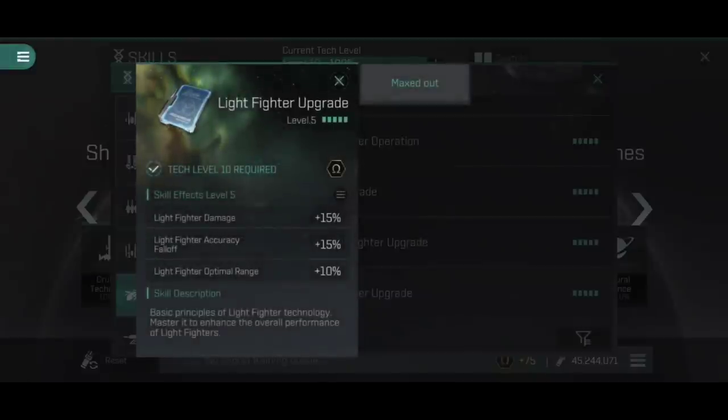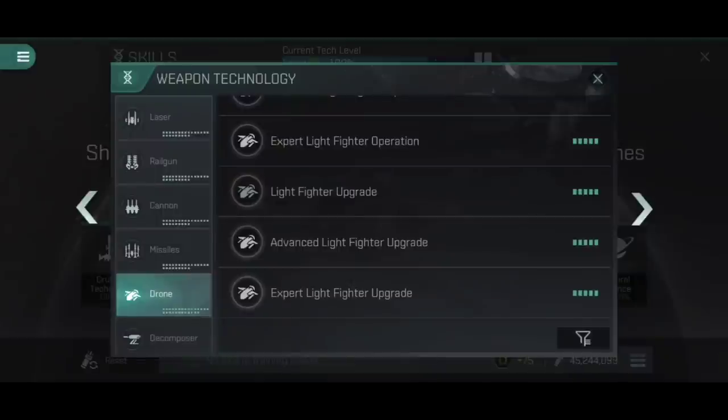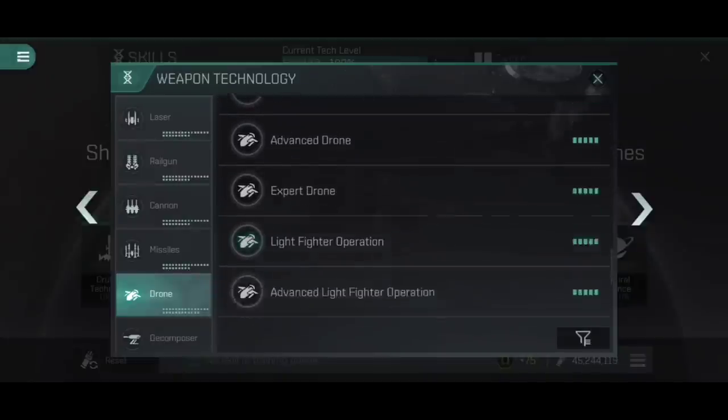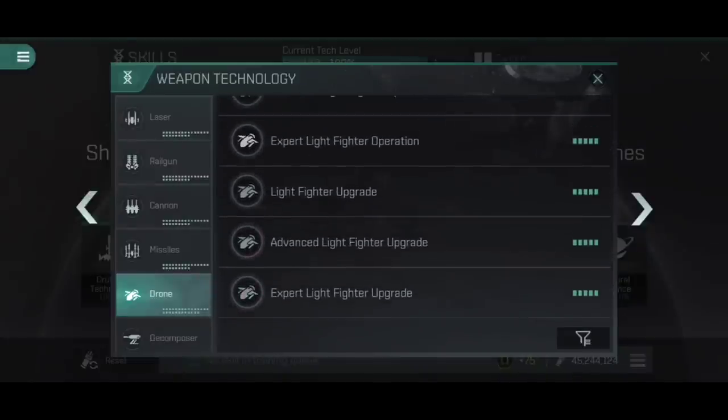While we're looking at weapons, there is still Light Fighter Upgrade, which is probably going to be your next stop after getting Carrier Command and Light Fighter Operation to five. This again increases the damage of your Light Fighters, whilst also increasing their accuracy fall-off and their optimal range, allowing them to hit targets from a little bit further away, which allows them to start applying their damage sooner and more accurately against moving targets in a fight. It's worth noting that whereas drones have, for example, Medium Drone Operation and Medium Drone Upgrade, there is no Fighter skill — we go straight from drone skills to Light Fighter Operation and Light Fighter Upgrade. Those are the only weapon skills you need to worry about when flying a carrier.